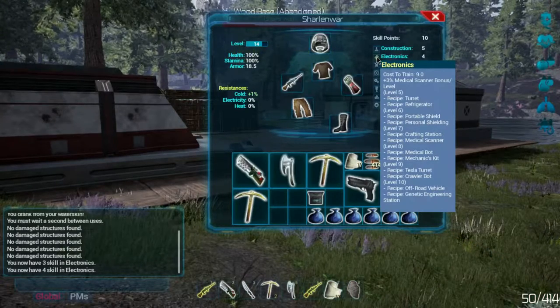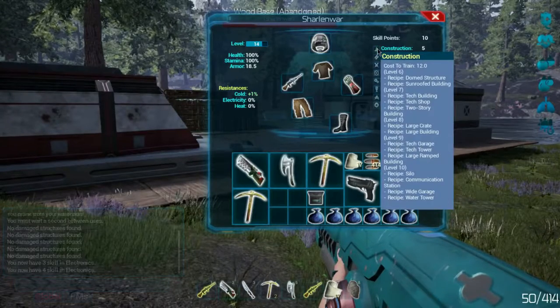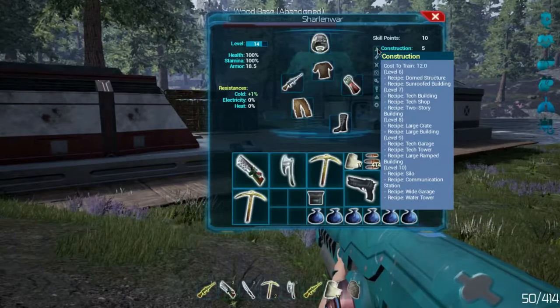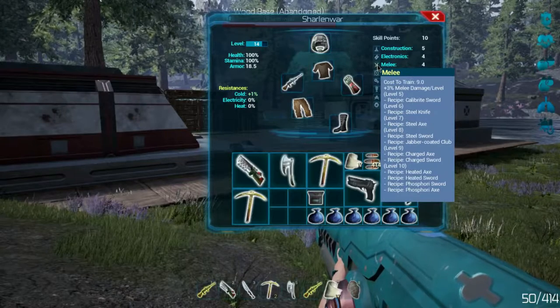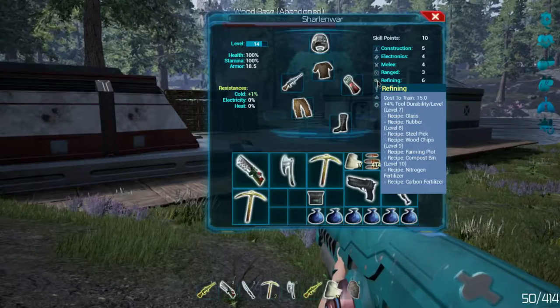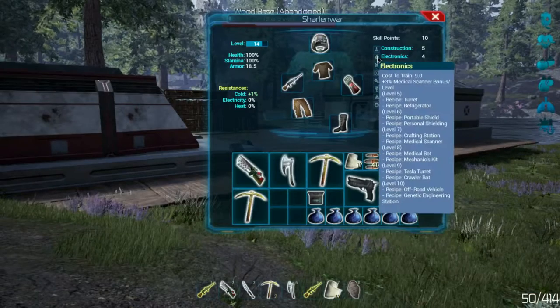There's a refrigerator — that's probably for storing. There's a crafting station level seven. You need to get all this stuff. There's a dome structure, sunroof building. I need 12 points. I can do this one for the calibrate sword, but we don't really do melee. We need this one for the rubber — we need 15 points. So we need rubber and we have the electronics.